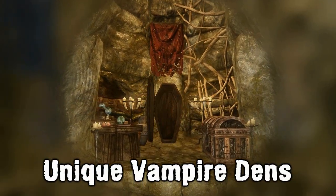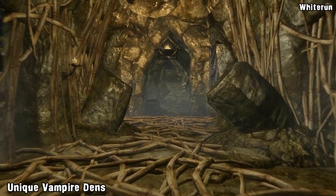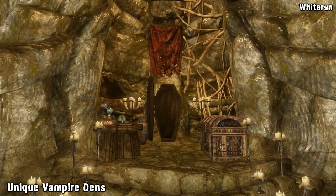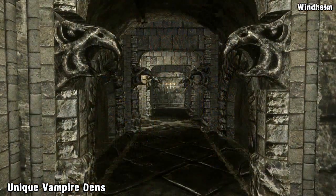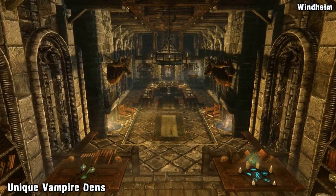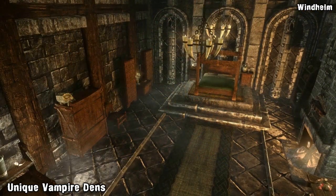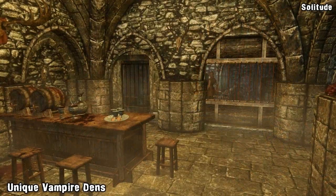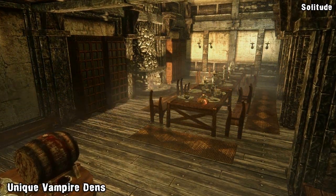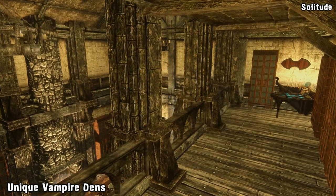Now we have five unique vampire dens scattered across Skyrim. The author was disappointed with the lack of options for a hungry vampire and wanted a place to hide out inside the main cities, so now we have new homes in Whiterun, Riften, Solitude, Markarth and Windhelm. They're all unique and fit into the style of the cities they're in. We aren't going to show you how to find the new dens because the author wanted players to find them for themselves — some are completely hidden and some hide in plain sight. But if you really don't want to hunt them down, you can find the locations in the spoiler section on the mod page.